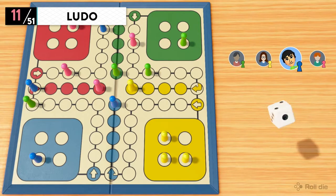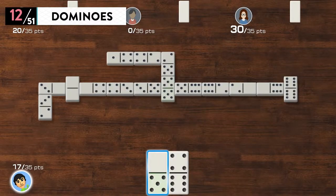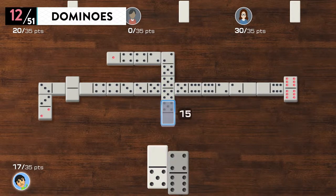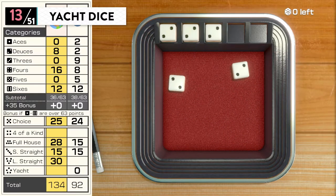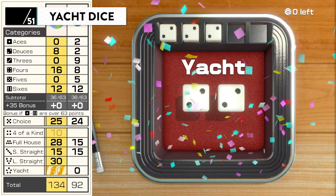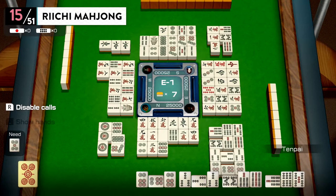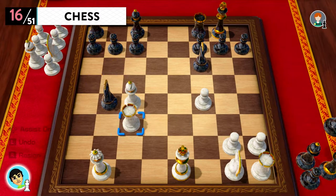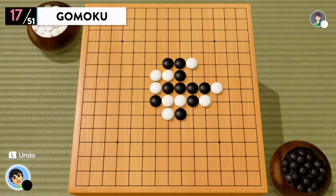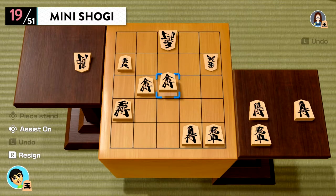Ludo — land on a spot occupied by an opponent's piece, and it's back to square one for them. Dominoes — fun fact: the original way to play isn't by lining them up and pushing them over. Yacht Dice — it's pretty similar to poker; things can get a bit dicey. Also featured: Renegade, Mahjong, Chess, Gomoku, Shogi, and Mini Shogi.